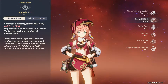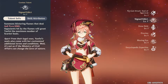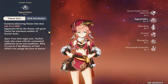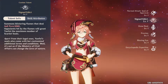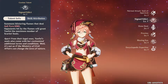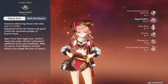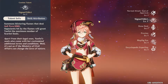Her elemental skill is called Signed Edict. It deals AoE Pyro damage, but the important part is it instantly grants you maximum Scarlet Seals. The idea is that you auto attack to stack up all your seals, charge attack, then immediately use your elemental skill and charge attack again — so you get two enhanced charge attacks in a row, which combines really well with a lot of her other abilities.